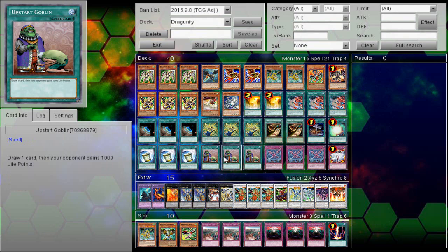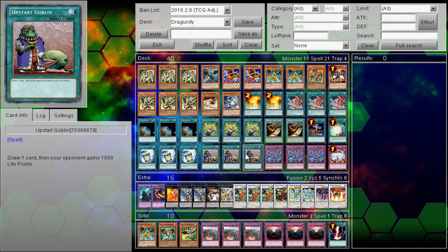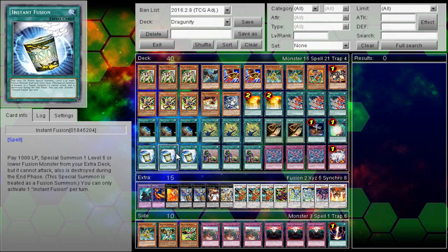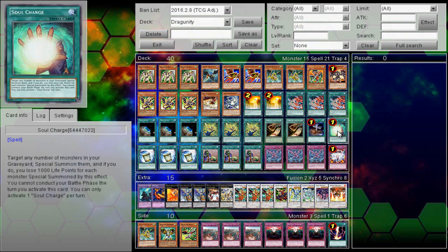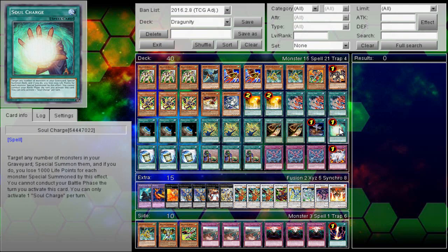Literally no nonsense. Every single card in this main deck is either a card that prevents you from playing, or a card that digs you further into your deck or contributes to a combo. Terraformings, Chicken Games, Upstart Goblins, Cards of Consonance — all these cards are meant to just draw you into your combo pieces. And then your combo pieces: Triple Instant Fusion, Triple Divine Lance, Double Dragon Ravine — I wish I could say Triple Dragon Ravine — and obviously Soul Charge being the piece de resistance of anything you could do with a combo in this deck.